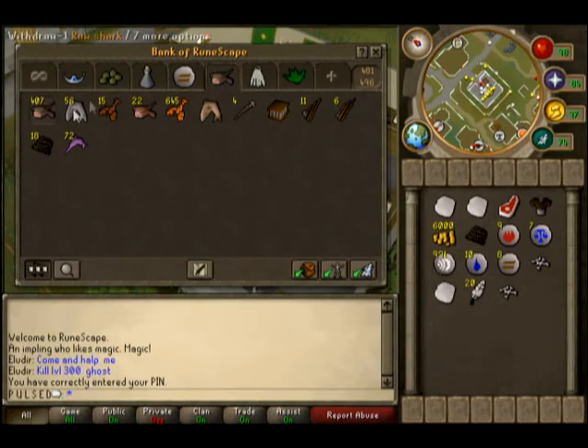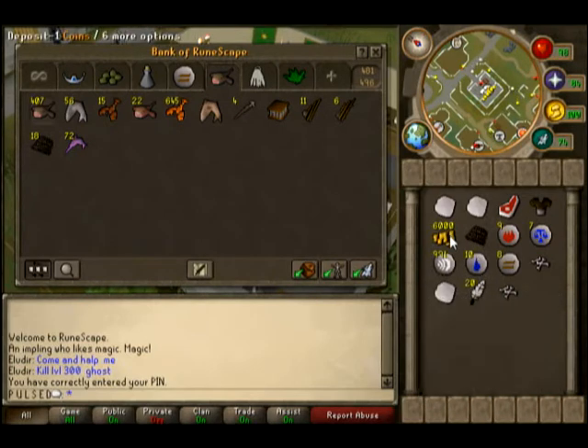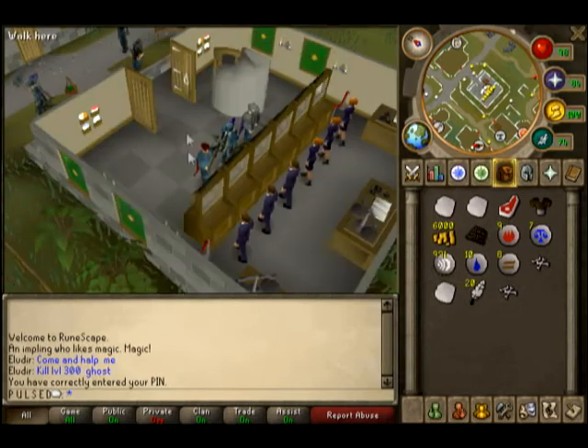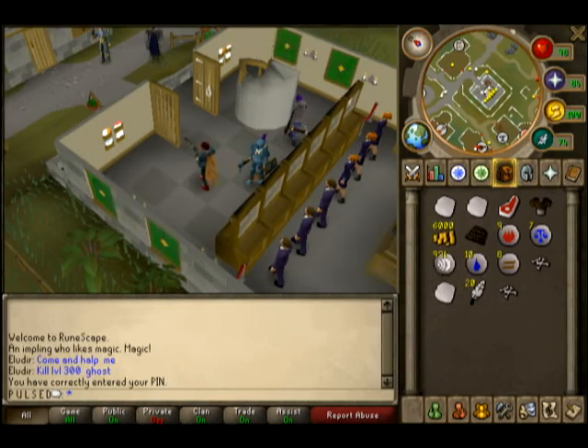Here's my bank. You basically just put in whatever you want — you can put in your money, cow hides, and take everything out of your inventory and put it in your bank. You have all kinds of space. You can carry 28 items in your inventory, so it's pretty useful. Anyway, that's all for this video. The next video will be about where to train and what things to kill for what levels. See you in the next video.